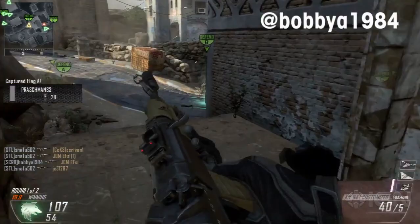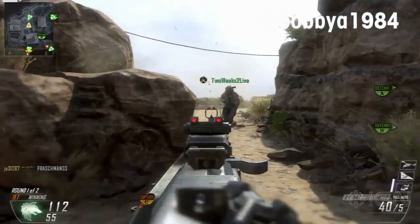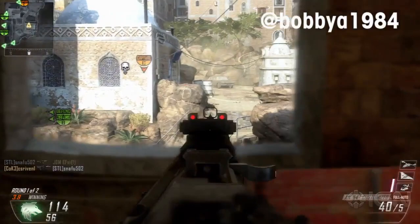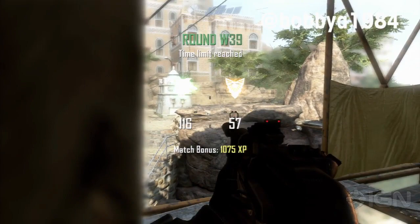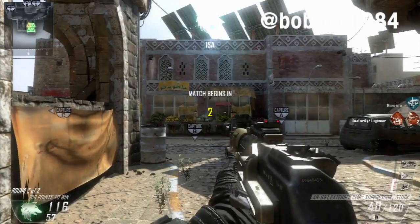Colin Kaepernick was looking like a video game out there, running for 181 yards — most by a quarterback in one game — against the Packers. The Packers need to revamp that defense; they need to be some run stoppers. Forget rushing the passer, they need to learn how to stop the run. Colin Kaepernick did his thing. I'm still a little shaky on the switch of quarterbacks, but it looked like Jim Harbaugh knew what he was doing when he switched out the quarterbacks.